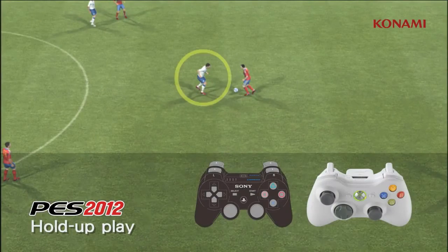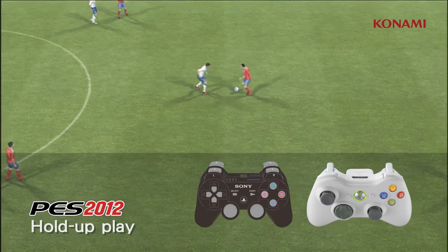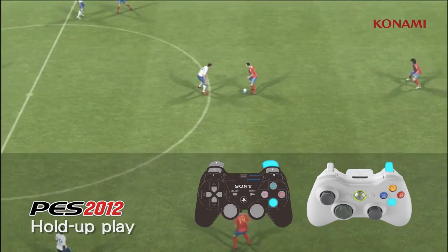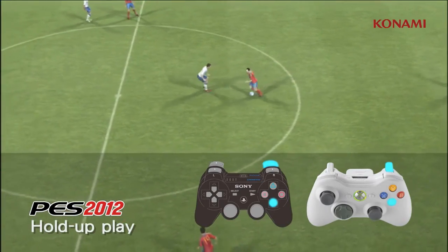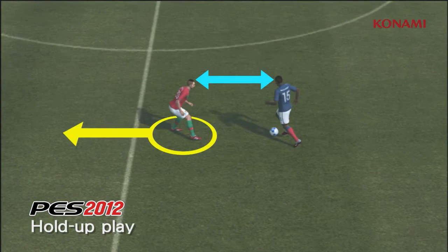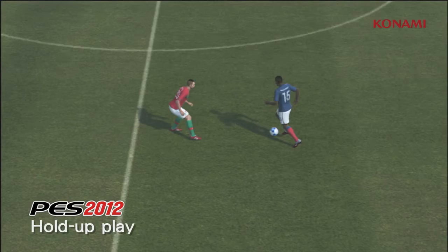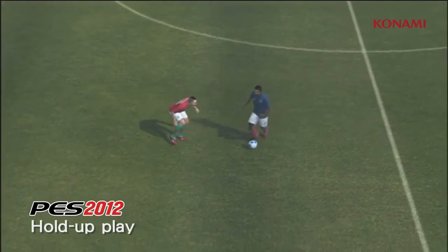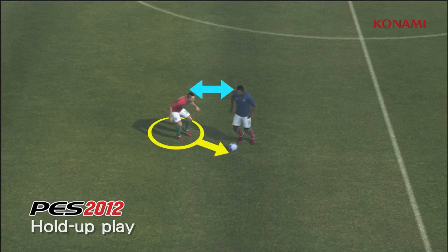The system is simplified this year using the X button and R2. AI will determine if the defender should carry on with hold up play or tackle, according to the distance to the ball holder.